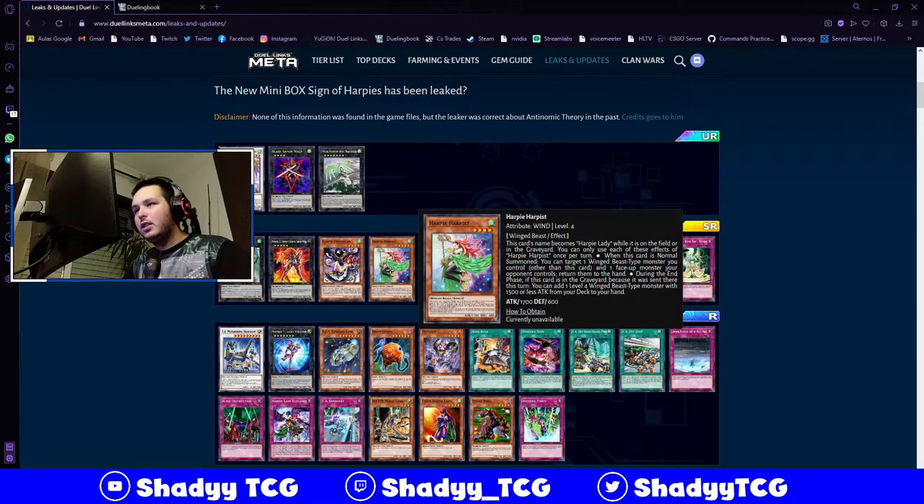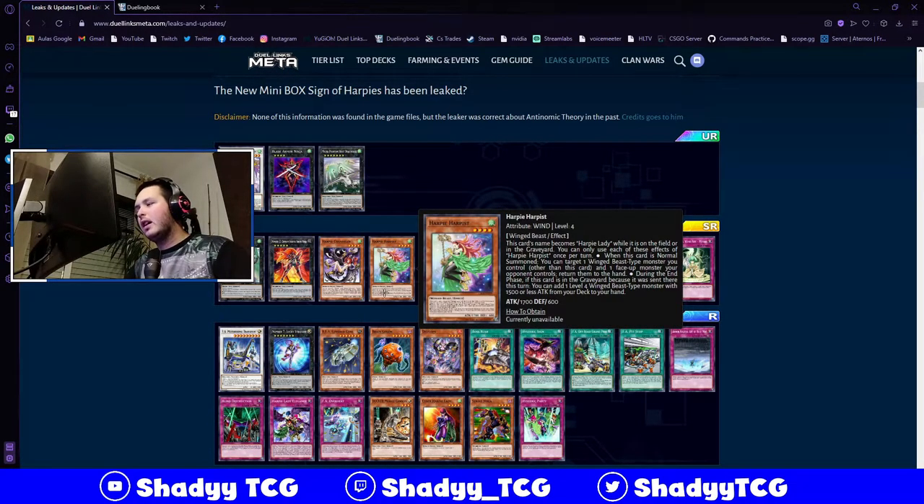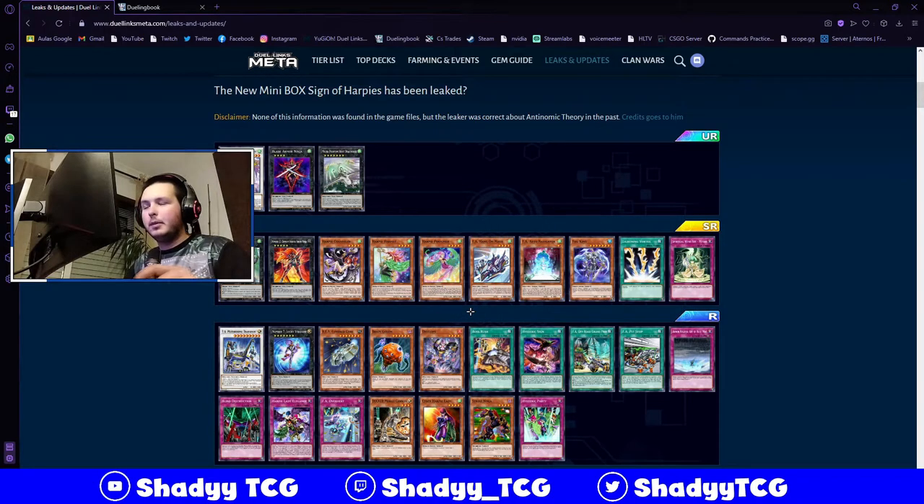We have Harpist, which on summon lets you target one winged beast monster you control - not this card - and one face-up monster your opponent controls, bouncing them to the hand. During the end phase, if this card is in the graveyard because it was sent there this turn, add one level 4 winged beast type monster from your deck. The first effect probably won't be used much but the second effect is gonna be really good for searching if you don't open well. You can discard it with Channeler and on the end phase search - it might be good.